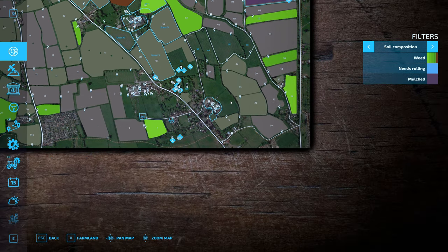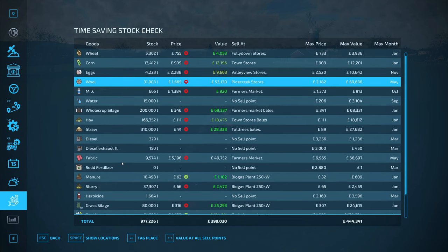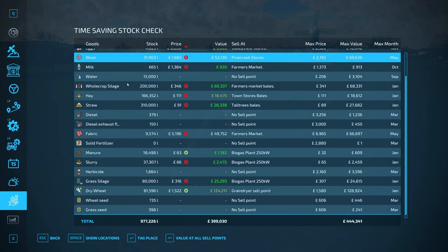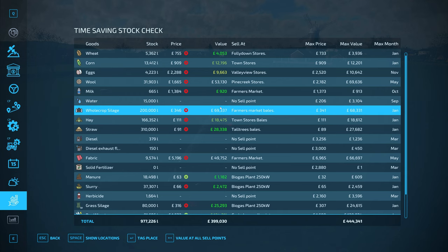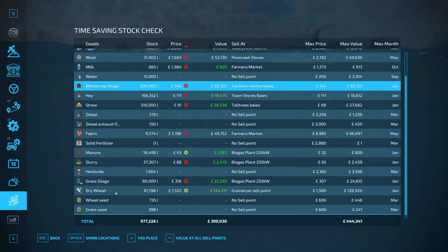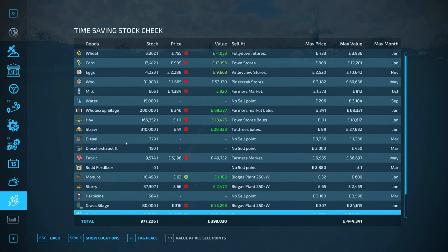Going the long route overall, we're going to make some serious cash. We'll definitely pay off the two loans, and fabric, wool and eggs - that's about £70,000 for eggs alone - is really good news. We've also got two lots of 200,000 litres of whole crop silage selling at 346, so we should go sell that at the farmers market bales. The canola is looking close to 1,580 which is the January price - we need to sell everything by the end of the episode.